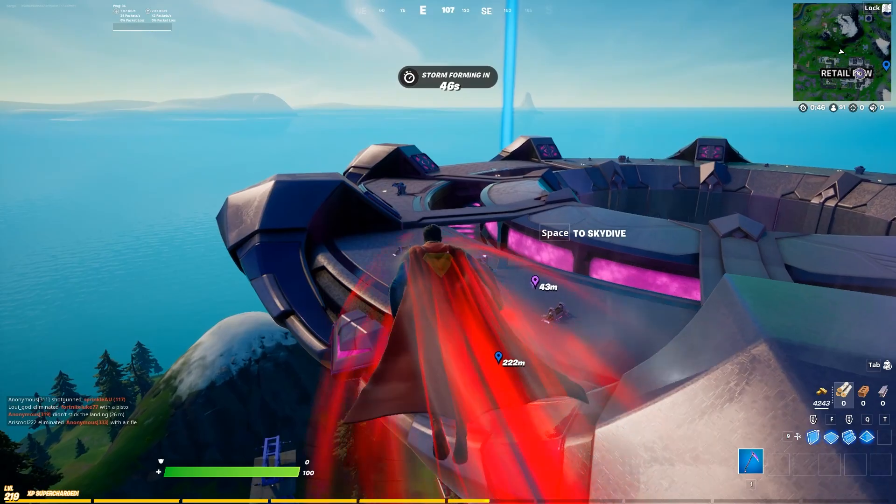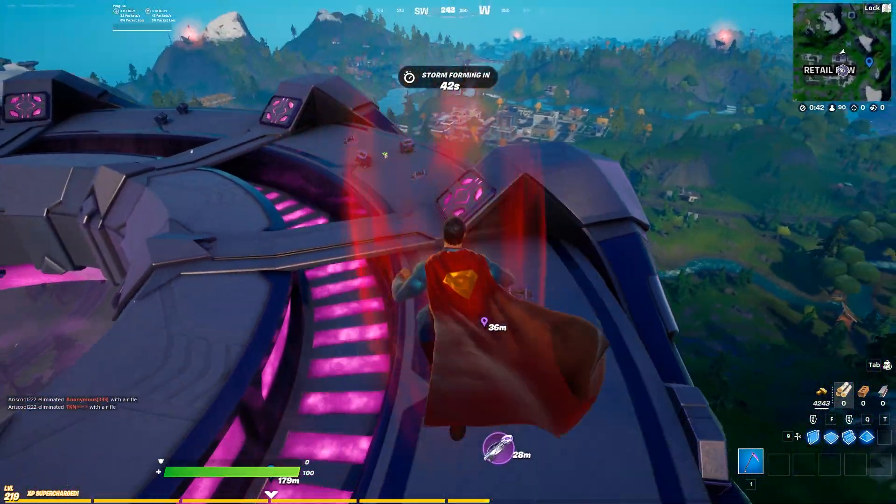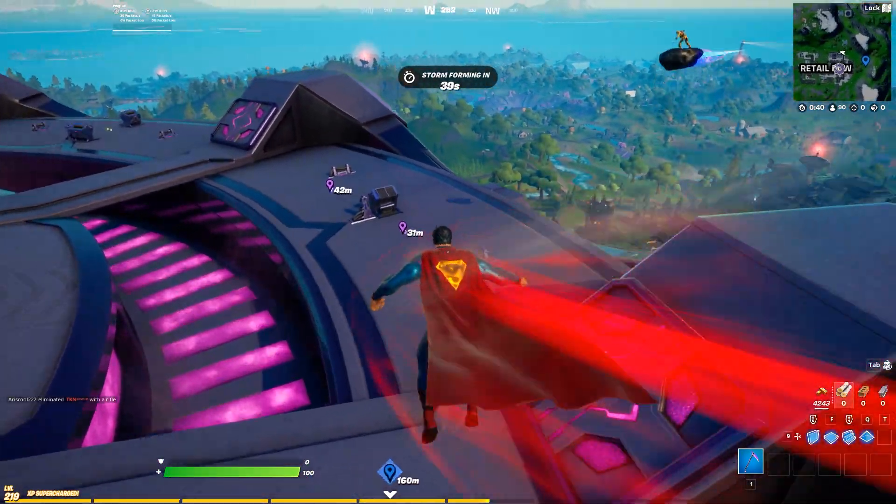Oh there's a launch pad there. Is that a Gravitron? That is a Gravitron - you can see that this is just sitting there as floor loot, so now I don't have to go through 20 chests, 30 chests, any amount of chests.